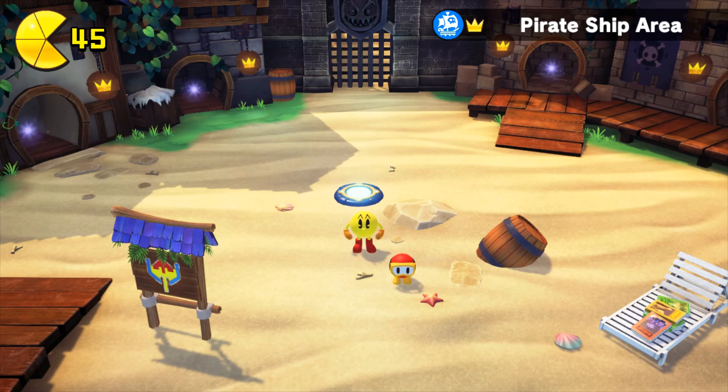Hey guys, MTD8 here, and welcome back to the Pac-Man World Repack 100%, no damage, no flutter chum, no pack dot attack run. Last time, we basically called the G7 against the Ghost to defeat the HMS Windbag. So we sank their battleship — the third boss is out of the way — but rest assured the other bosses would be harder. At least we cleared out the pirate ship area.